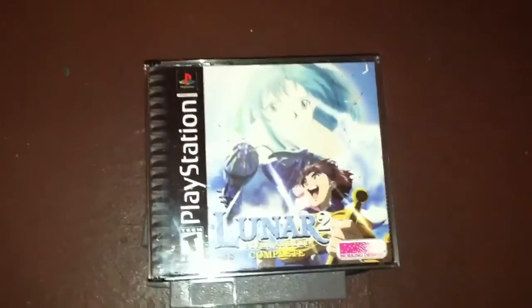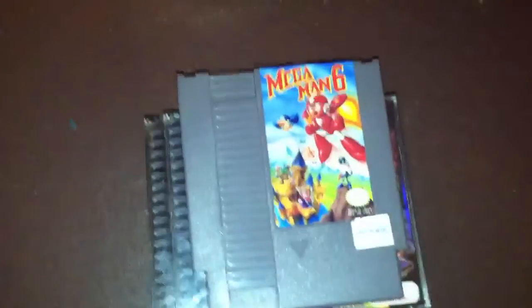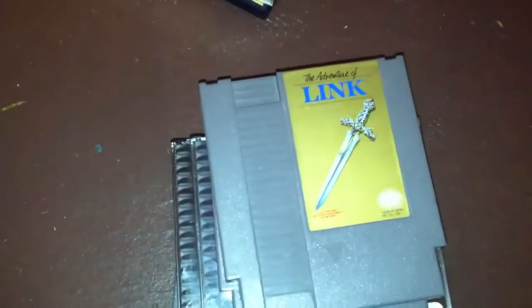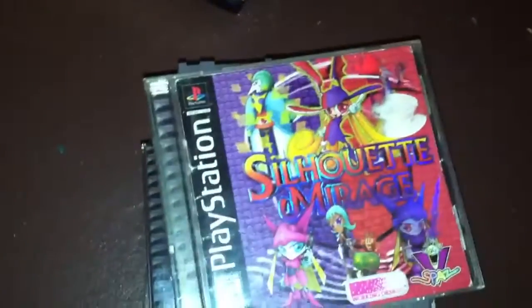Lunar 2 on the PlayStation — I have the manual in there as well. Elemental Gear Bolt. Mega Man 6. Adventures of Link. Dr. Chaos. Silhouette Mirage.